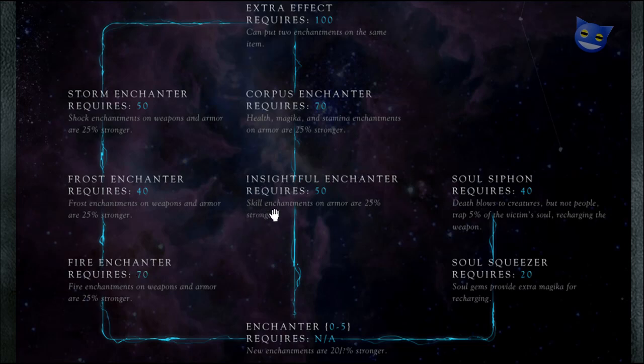Insightful Enchanter: skill enchantments on armor are 25% stronger — that's like a base increase. Then you've got Corpus Enchanter: health, magic, and stamina enchantments on armor are 25% stronger, so this is all about the body. And then Extra Effect lets you put two enchantments on the same item.